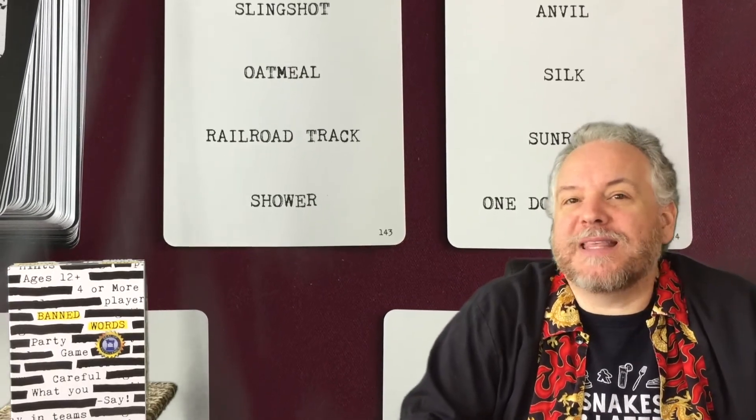During that two-minute guessing period, the other team will be listening very closely to what the clue giver says and what the guessers say, because every time one of those people says one of the banned words that that team predicted, they're going to hold up the card, shout that word out, and score a point for it. After red team has had their two minutes, they take the scoreboard and blue team goes. Repeat with new cards and each team choosing a different clue giver.